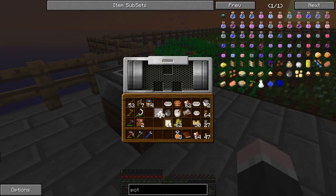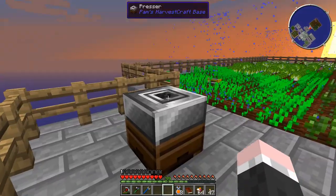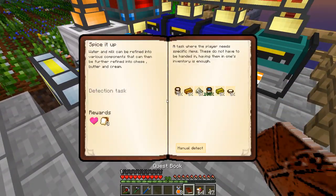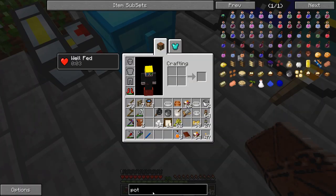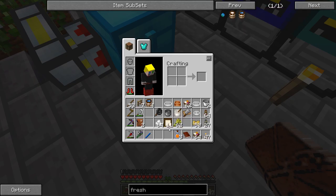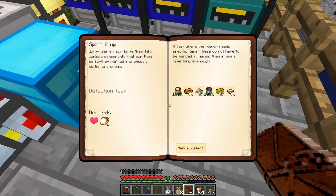We have a bunch of firm tofu and this thing here doesn't support shift-clicking, which is kind of annoying. You can automate it using pipes and hoppers and all that, but shift-clicking doesn't work - don't know why. Okay, fresh milk is the first one we need. I keep remembering that fresh milk I can supposedly only make from real milk. I'm wondering if the soy milk works as a replacement for the quest - and yes it does.